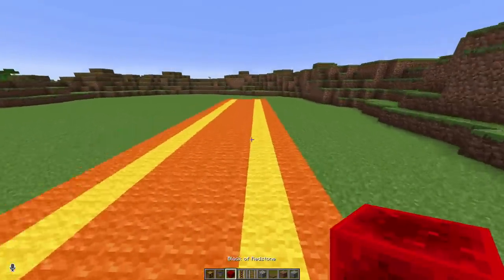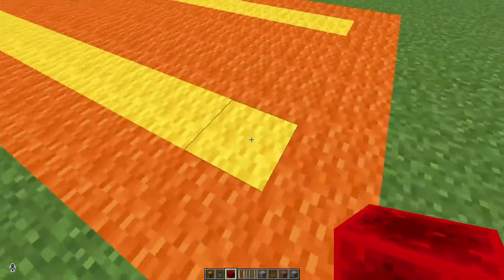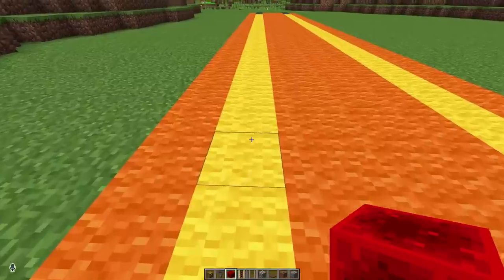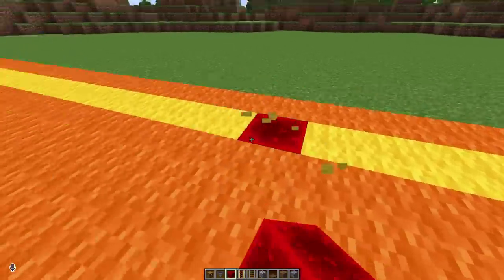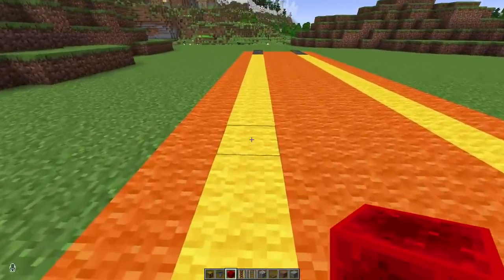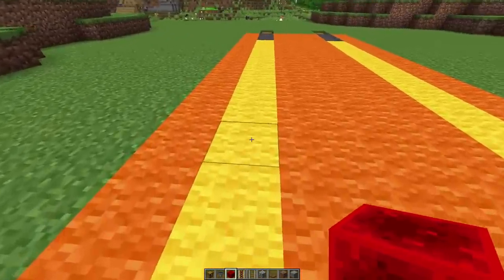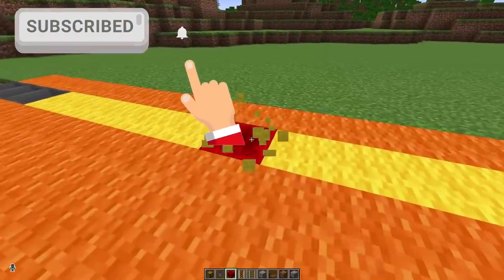Then we're going to come all the way to the other end, and right in the very end of these yellows — one off the end — we're going to put in a redstone block. We count in one through seven, and on the eighth one we put a redstone block on both sides. Then again count one through seven, and on the eighth one another redstone block — repeat that pattern all the way along.